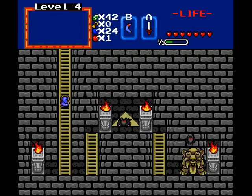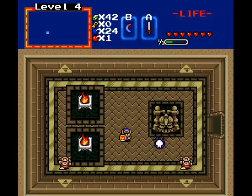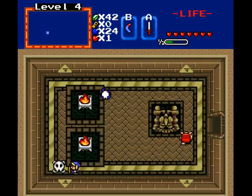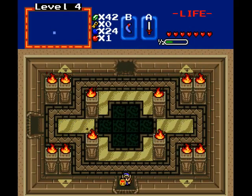The dungeon treasure — the boots. They perform the same as they did in the last game: they make you walk over spikes without any damage, and they don't use magic, which is good. Though sometimes in some quests they do use magic, and you really have to be careful.